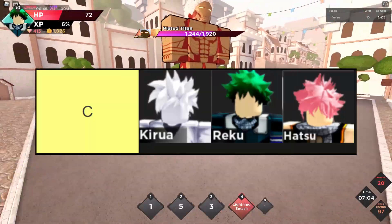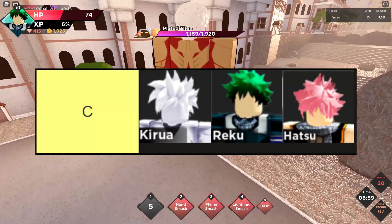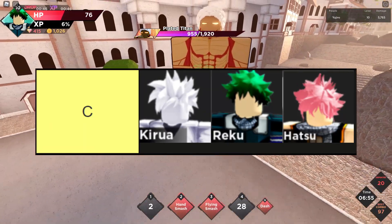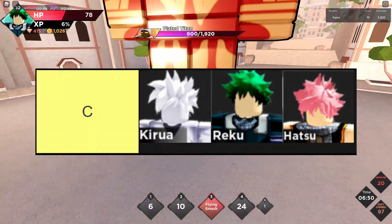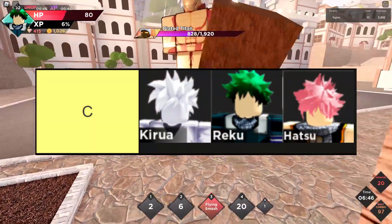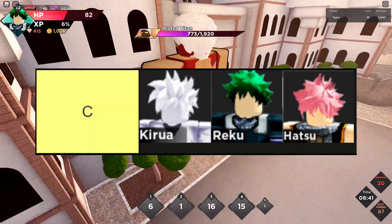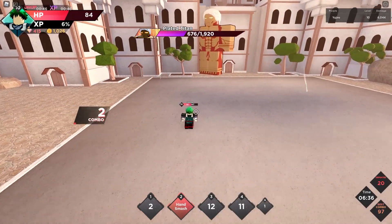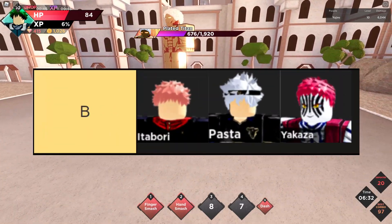Hatsu is a boss drop, so I have to put him in C-tier, but sadly he's really just mediocre overall. The first move doesn't do a lot of damage but has pretty good range. The second move is kind of the same. The third move is a dash into enemies, which I don't really like — you can use it to dash away but you'll probably take damage either way. The fourth move is just a reskin of Spirit Bomb with the same issues.